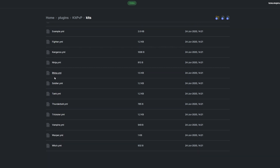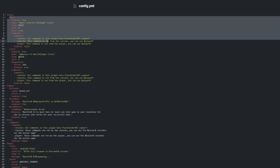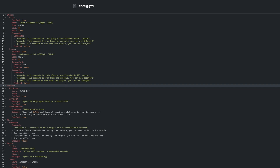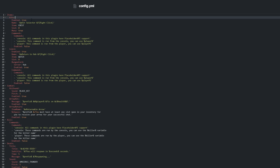The Kits folder contains kits — kit creation and abilities are covered in another video. Let's open config.yml. At the top we have items; these are the default items given to players. 'Kits' is the kit selector, and 'leave' is the leave item. We can change 'enable' to false to not give players these items when they teleport into the KitPVP arena.